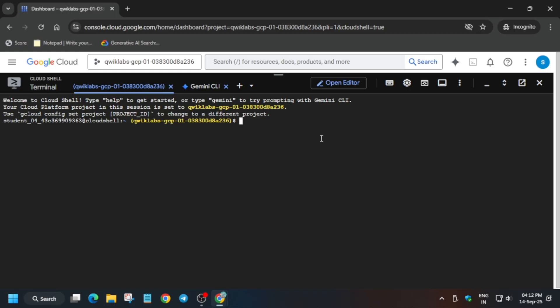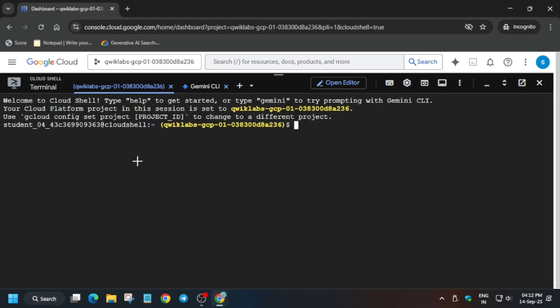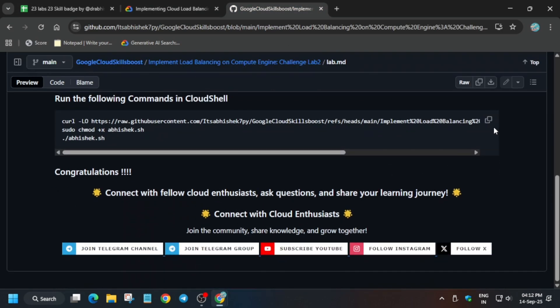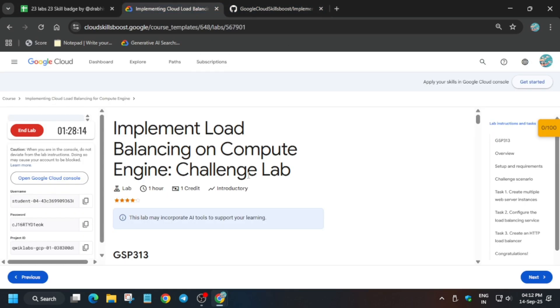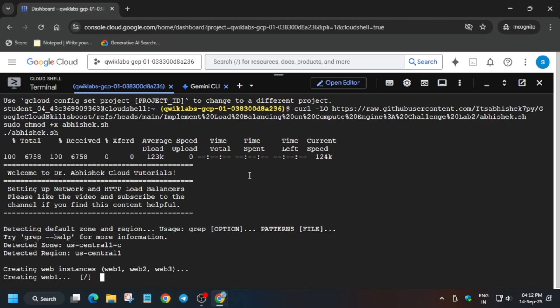In the description box of this video I've shared one repository — we're using that only. Come to the description box, see the GitHub section, select it, and simply paste it into the Cloud Shell and hit Enter. Wait for this to get completed. Once it's done we'll be done with the lab — it will take four to five minutes, so wait for it. For the pre-assessment skill badge lab resources, check the description box of this video.